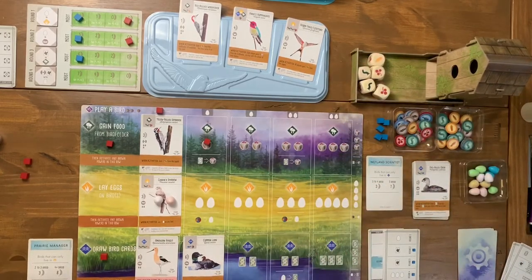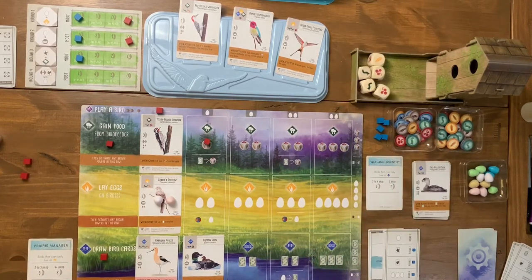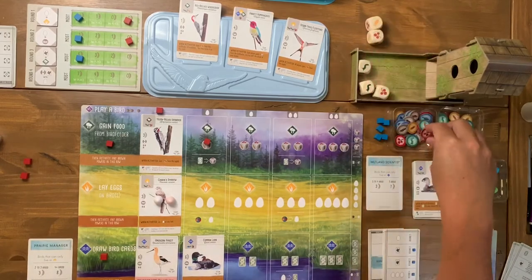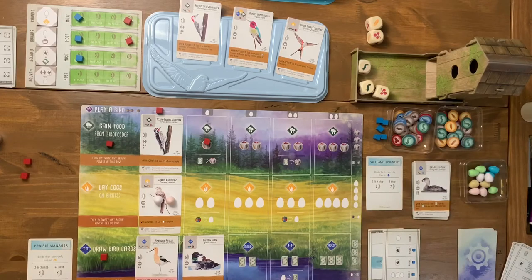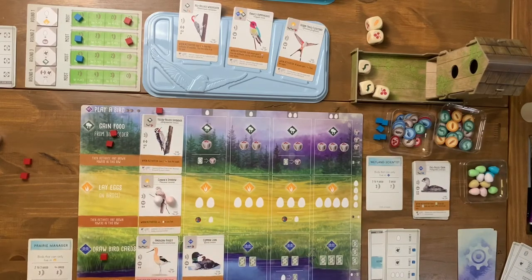I can also discard a card to gain a second food token. I discard one card and get to pick two food. I take the wheat and the cherry. This one can go anywhere as a wild. I'll play the Wild Turkey — paying wheat and another food token — and then gain one worm from the supply as part of the activation. That's my action done.